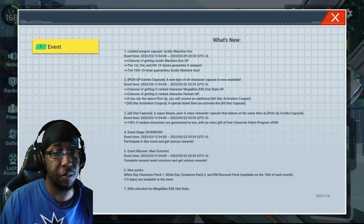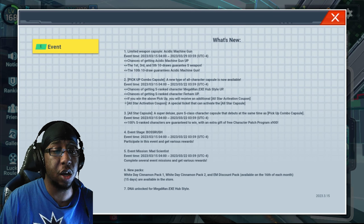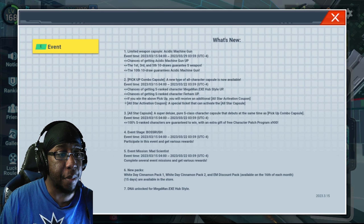We also got a new Pickup Combo Capsule - a new type of all-character capsule available for one week. There's a rate-up chance for Mega Man EXE Hub Style and For Him. If you don't have Hub Style Mega Man, it's a good chance to pull. If you pull the rate-up, you get an additional All-Star activation coupon. There's also a Super All-Star Deluxe pure S-rank character capsule debuting at the same time, guaranteeing 100% S-rank characters with a gift of free character patches times 900.